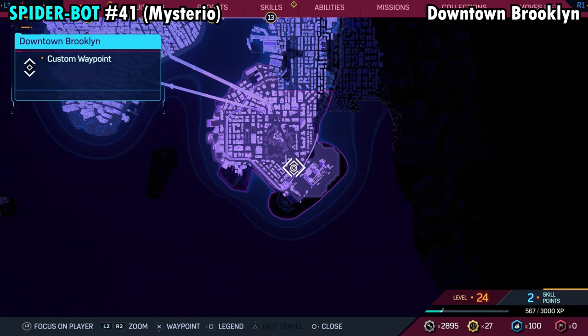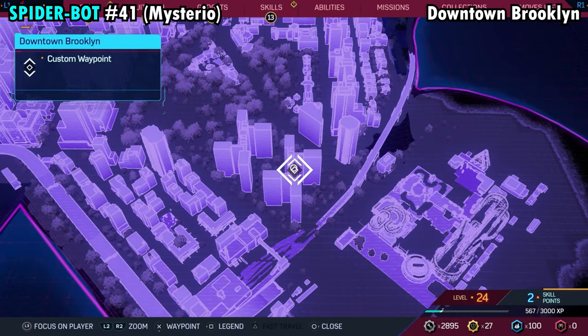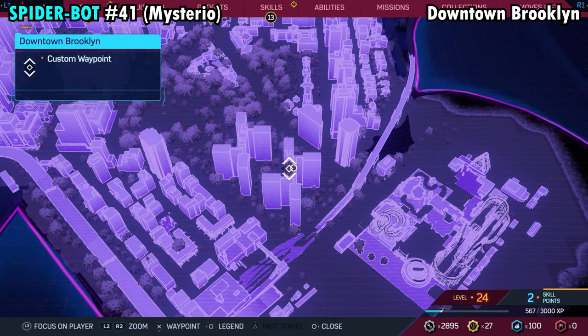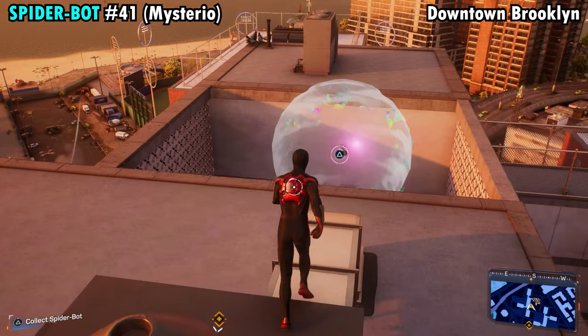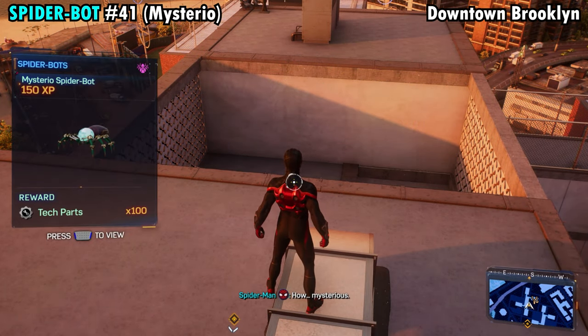Number 41 is on the southeastern side of downtown Brooklyn. It kind of looks like two giant X's next to each other on the map — get on top of this building here. Once you get to the very top, you're going to see there are a couple of little openings in the roof. In one of those openings, you're going to find the spider crawling on the wall. Grab him and get Spider-Bot number 41.